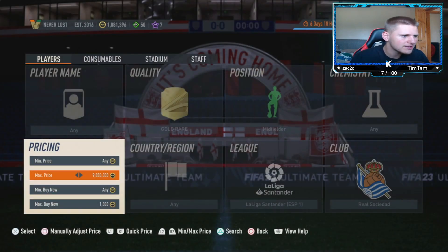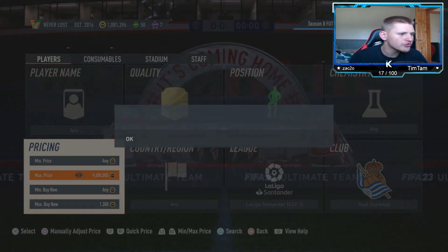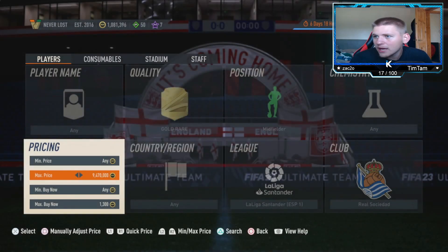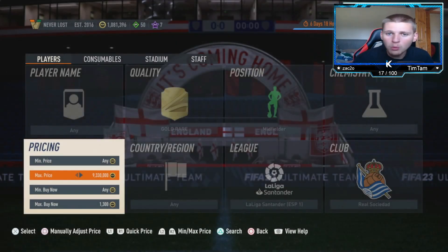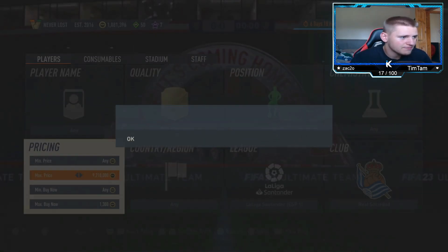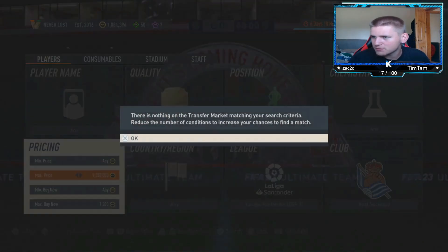Selling at 1.6k you're going to lose 80 coins on tax, so I'd recommend sniping at about 1.3k. Anything you pick up is going to be 300 coins profit, but take away the 80 coins EA tax, so that's about 220 coins per card — not bad profit. Just because we're sniping at 1.3k doesn't mean they won't come up under 1k, especially during lightning rounds when prices drop quite a lot because more packs are being opened.